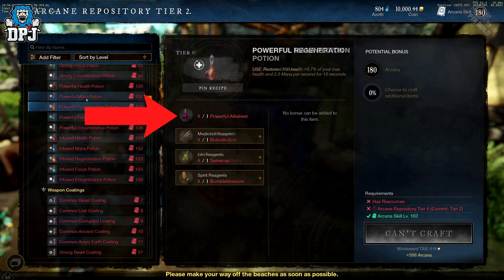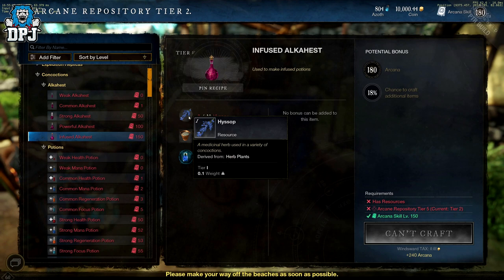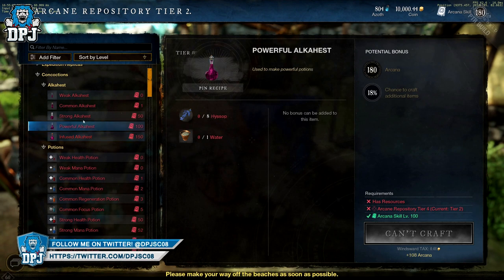The main thing here is that Alkahest — I'm hoping I'm pronouncing that right, I'm probably not, that's usually the case. This itself needs to be crafted, and to craft it you need a few things: water, of course, but the main ingredient here is Hysop.